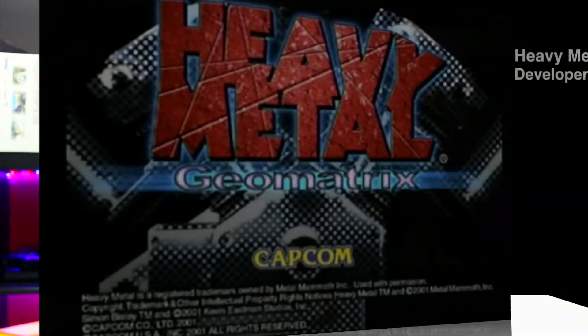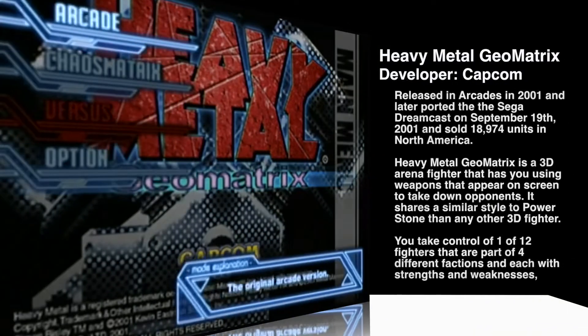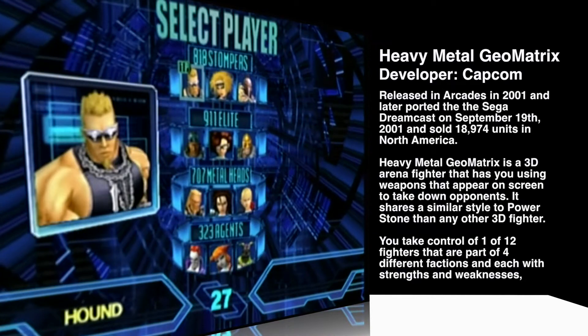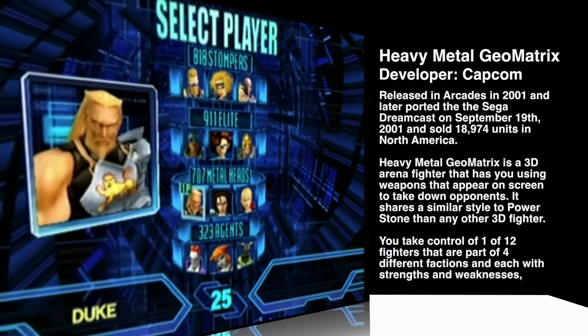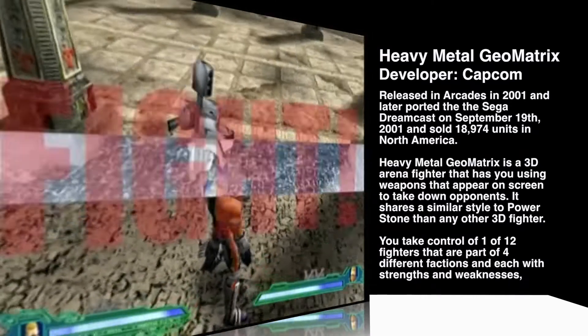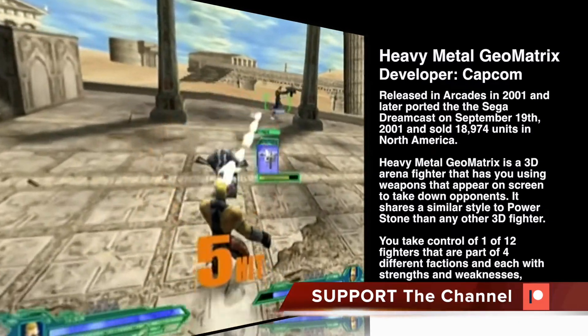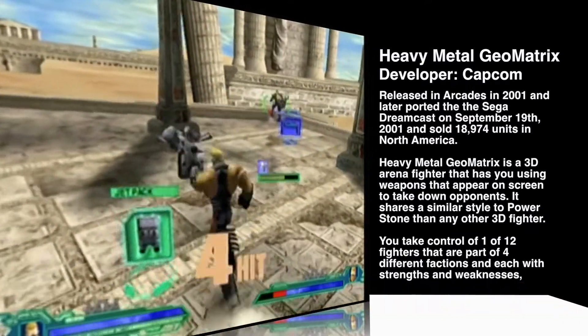Heavy Metal Geo Matrix. Developed by Capcom, released in 2000 in arcades and September 19th, 2001 on the Dreamcast. Heavy Metal Geo Matrix is a 3D arena fighter with up to four combatants on screen, similar to Power Stone — but a poor man's Power Stone. Originally released in arcades in 2001, it was then ported to the Dreamcast that same year.